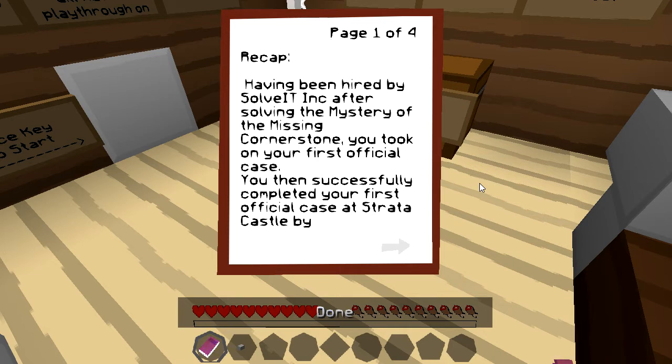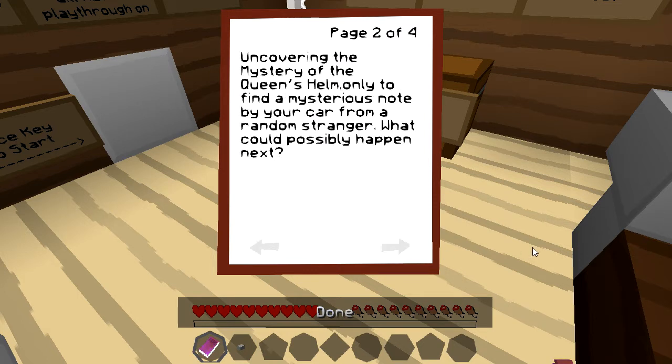Here is a little recap for those of you who have not watched the previous episodes. Having been hired by Solve It Incorporated after solving the mystery of the missing cornerstone, you took on your first official case. You then successfully completed your first official case at Strata Castle by uncovering the mystery of the queen's helm.